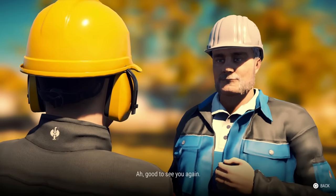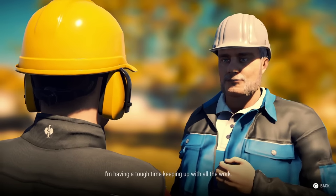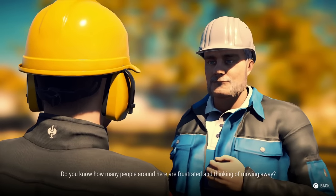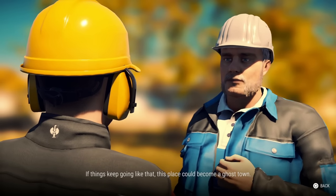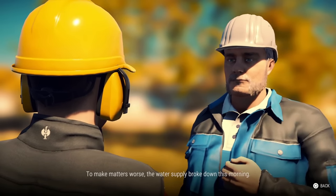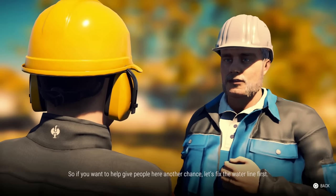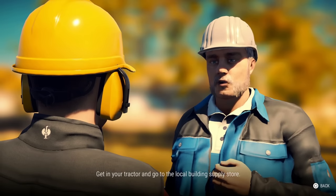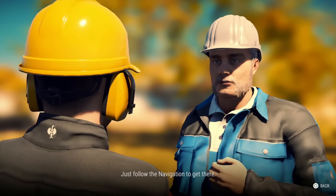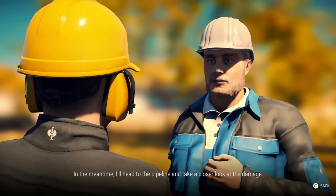Hap says: 'Good to see you again — your active help is most welcome. I'm having a tough time keeping up with all the work. Do you know how many people around here are frustrated and thinking of moving away? If things keep going like that, this place could become a ghost town. To make matters worse, the water supply broke down this morning — there's a crack in the pipeline. Get in your tractor and go to the local building supply store, just follow the navigation.'